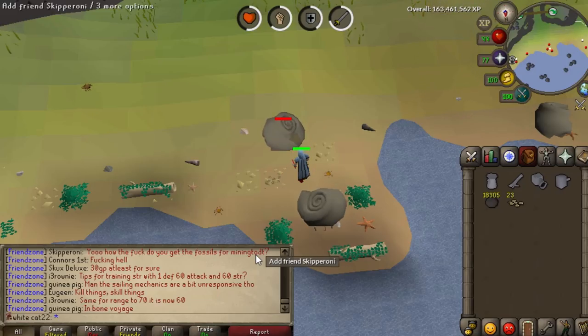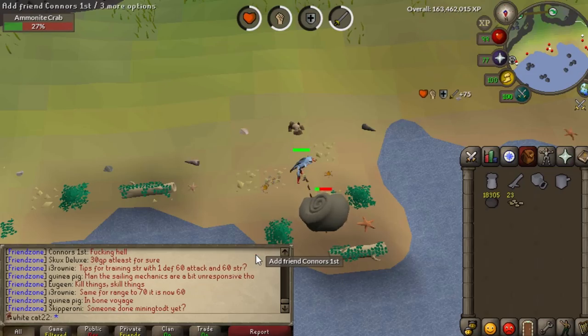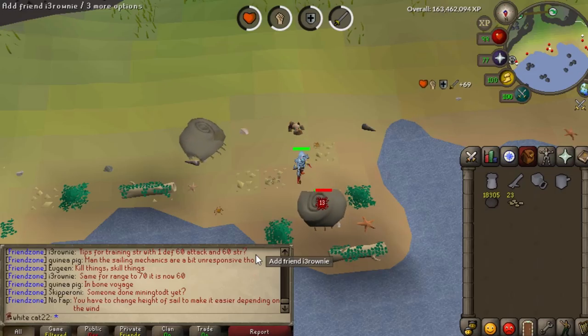I found a spot where you can fight three of these crabs, and if no other people are killing them, you can just AFK and it's going to be a lot of experience. But it is multi-combat — that's a big disadvantage, meaning other people can just PJ you. But you're still getting experience.